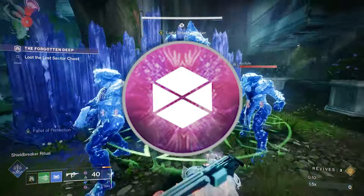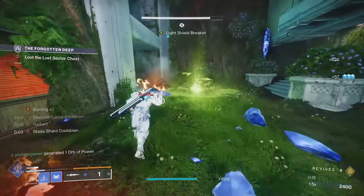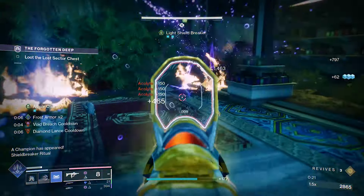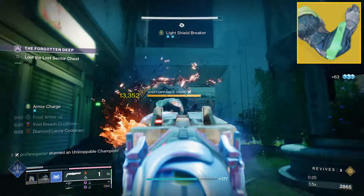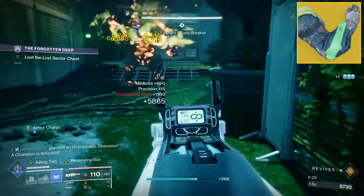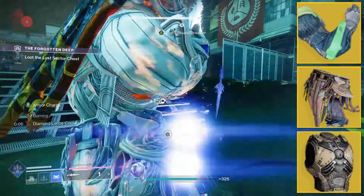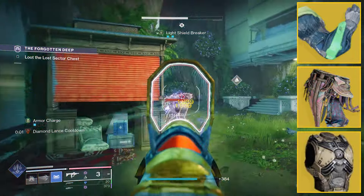With that, we move onwards to our Titan class, where we have a new variant of the infamous Prismatic Consecration build. For the most part, this build is set up the same as it's been for the last few months, but there are a few key changes. The Syntheseps are still a great exotic choice to go with a Consecration build, and since they are a featured exotic class item perk, you could run this build in two different ways. If running an exotic class item, I find the Spirit of Severance to be an amazing option for bonus area damage, but Heart of Inmost Light would greatly improve your ability uptime.